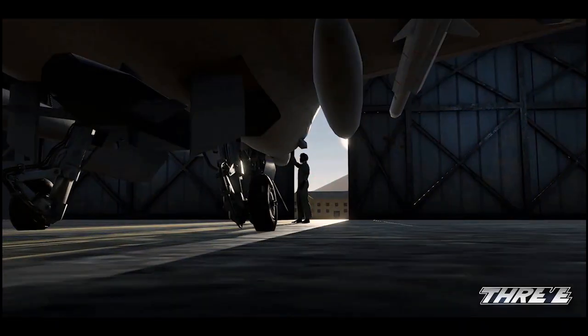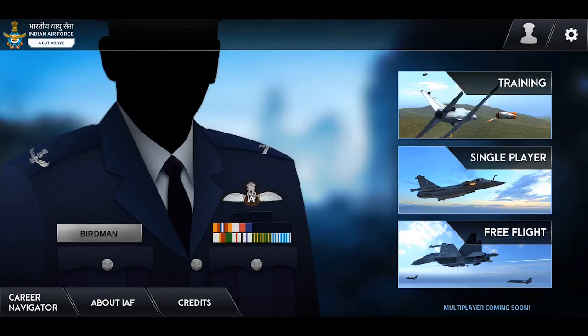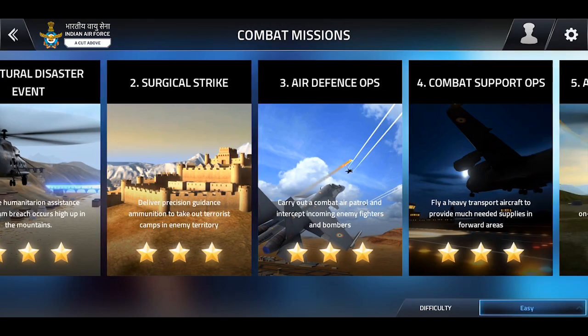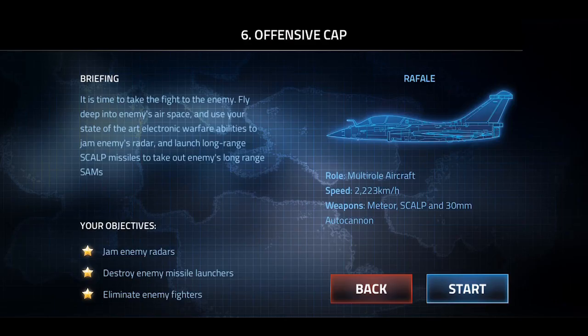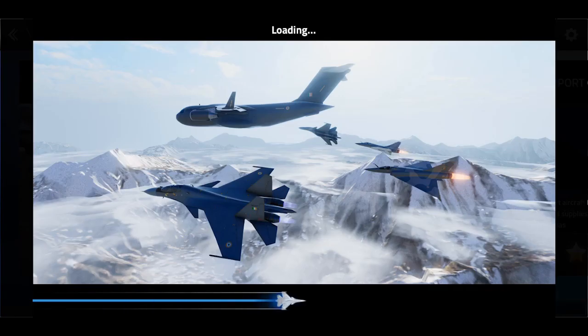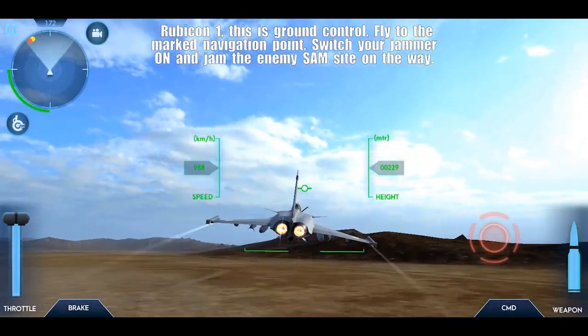Hello friends, this is your host SoRoad. Today I will be guiding you through the offensive CAP mission. You will be flying a Rafale aircraft armed with SCALP cruise missiles, jammers, and air-to-air missiles. In this mission your task will be to jam enemy air defenses and to destroy SAM sites using cruise missiles.